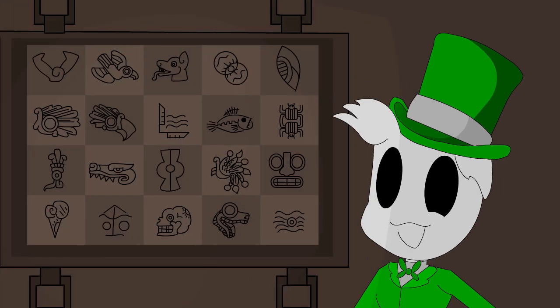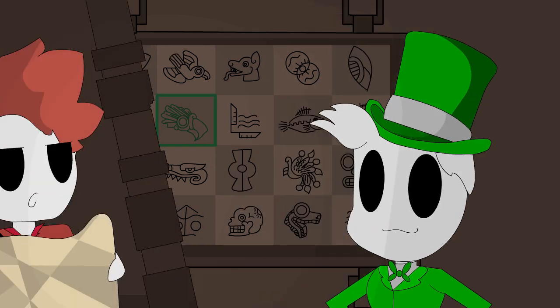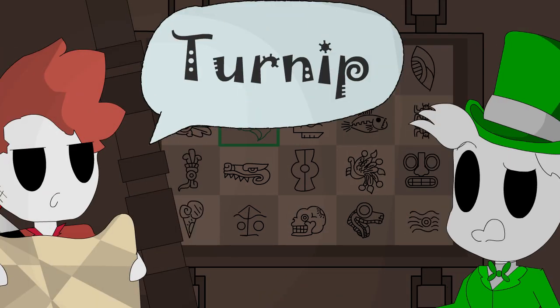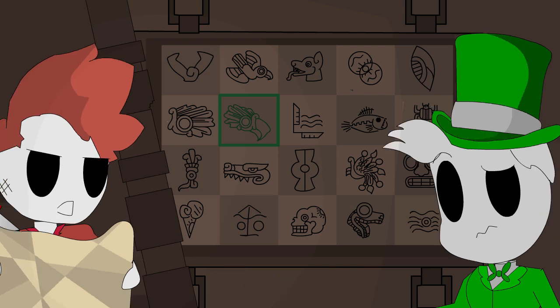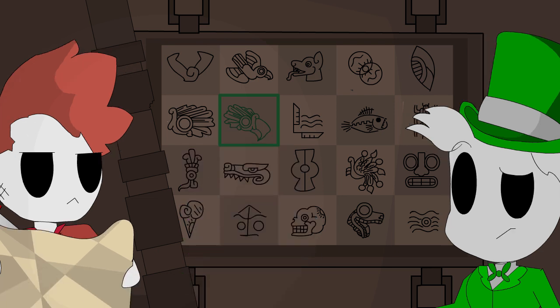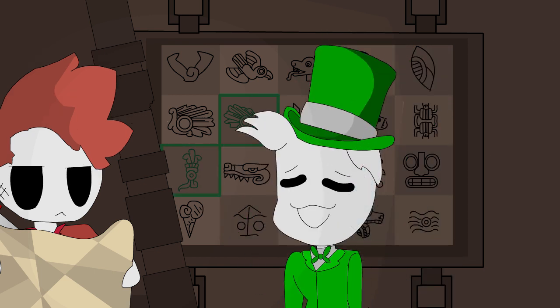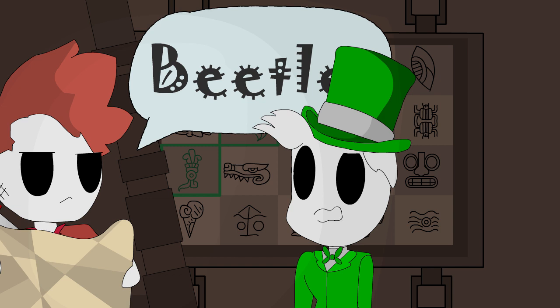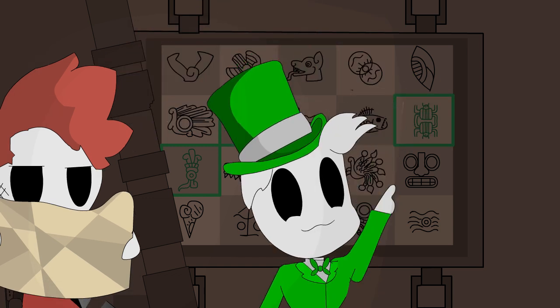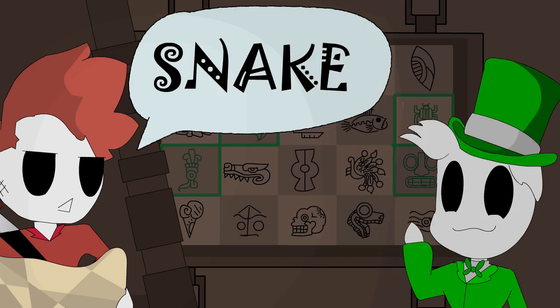Ethan, you need to explain to Cannon the correct symbols to press in the correct order by only saying one word for each symbol. Ethan can look at Cannon's symbols, but Cannon can't look at Ethan's symbols. So I have lots of symbols. Eagle. Eagle. Click — it glows green. Turnip. I know exactly which one it is and it's so weird. Click — it glows green. Beetle? Beetle. Click. Face. Okay, then the mask. Click. Snape. Click.